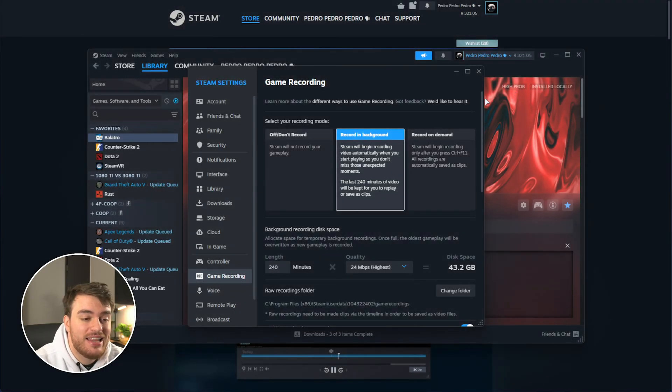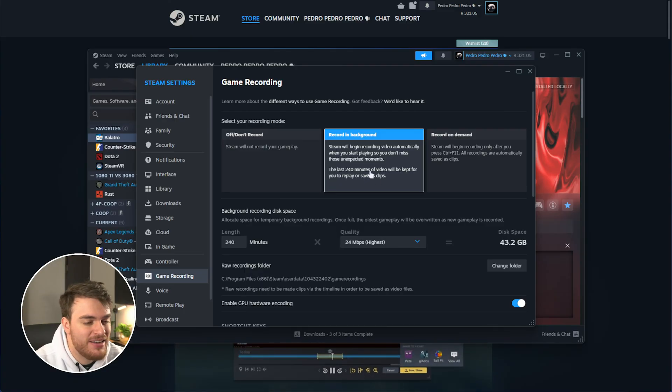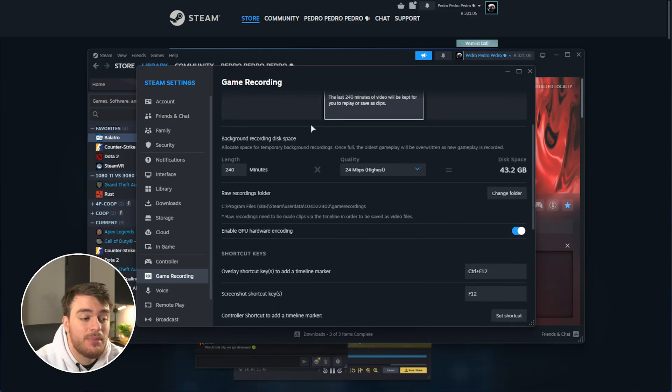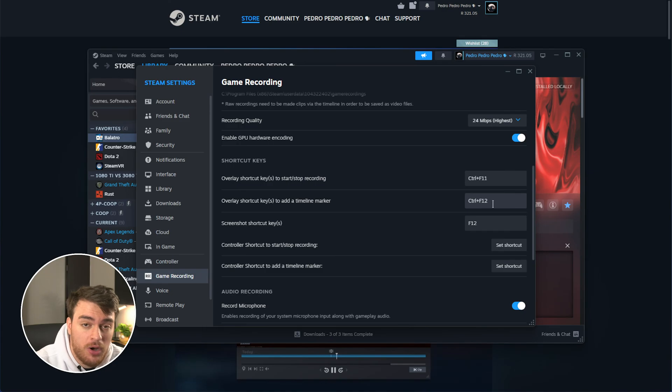When we go into this, you'll get these three options on your screen: Don't record gameplay, record in the background — so it'll record always, very similar to Nvidia Shadowplay — and record on demand. Depending on what you want to use, you can set them up, scroll down, customize the total recording space, or if you choose to only record on demand, you can tell it a start and stop hotkey, etc.